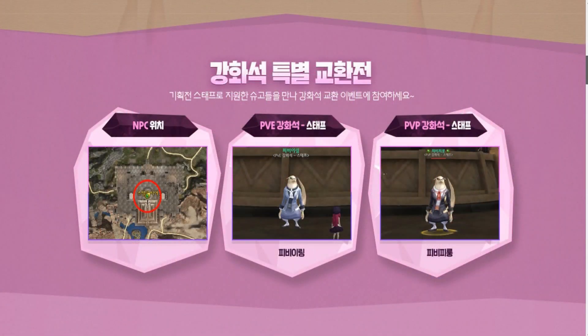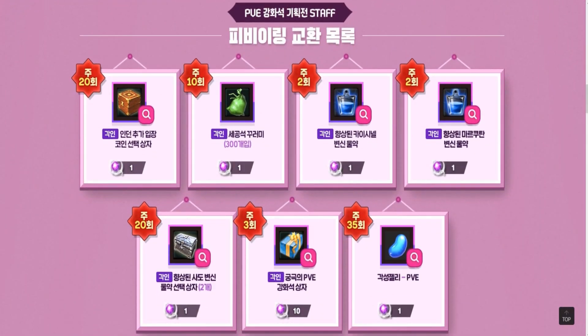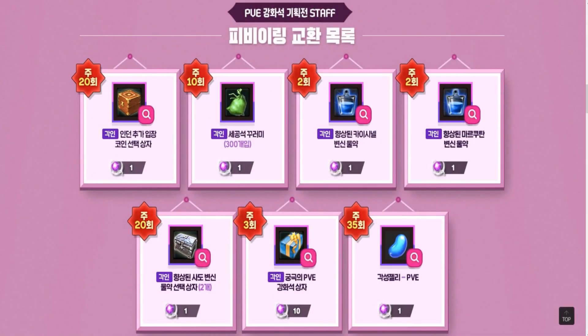There are two NPCs. The first vendor offers various items in exchange for tradable legendary PvE enchantment stones. You can buy a box containing entry coins for such instances as Beninarch's Manor Normal Mode, Prometoon's Workshop Hard Mode, or Stella Laboratory Normal Mode. You're allowed to pick one entry coin from the box. The green pouch holds 300 slot stones, so in case you have any problems getting this particular item in-game, you can spend PvE stones and purchase up to 10 pouches per week.